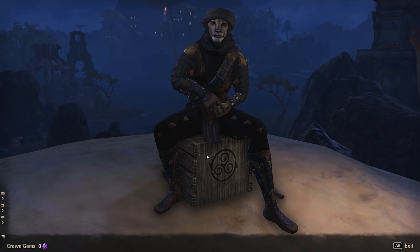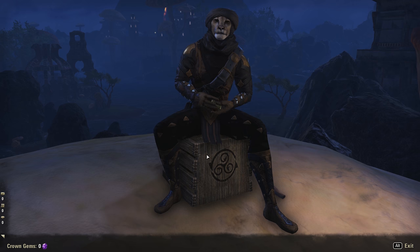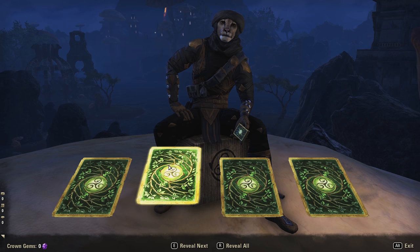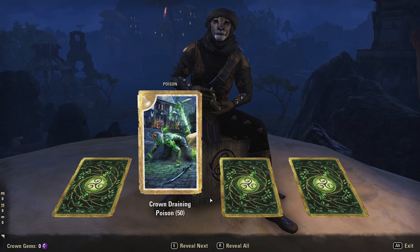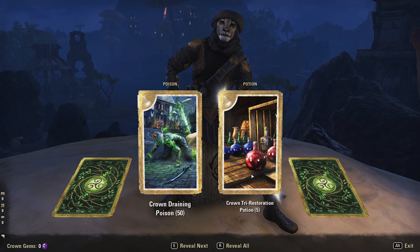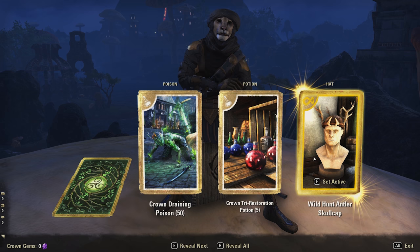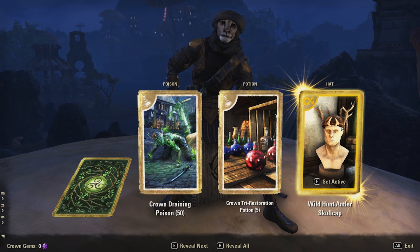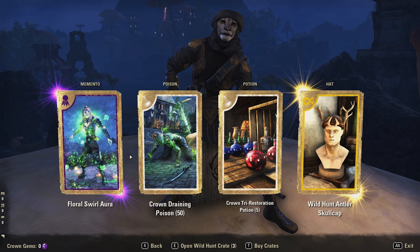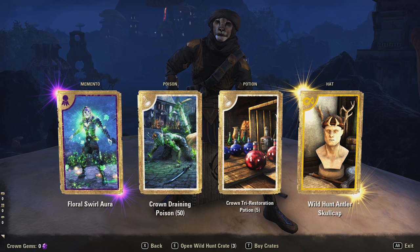Let's go ahead and open up our first crown crate. We got four cards — one flicked purple. Opening this one first: crown draining poison, so poison's pretty dumb, no one really cares about that. Try restoration, that just gives you health, magic, and stamina. We got a wild hunt antler skull cap — I wish I liked that but honestly it doesn't look very cool to me.